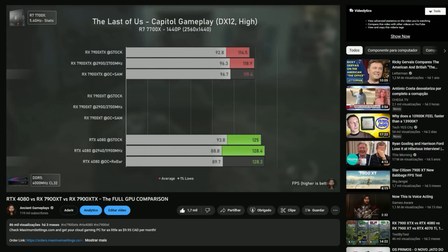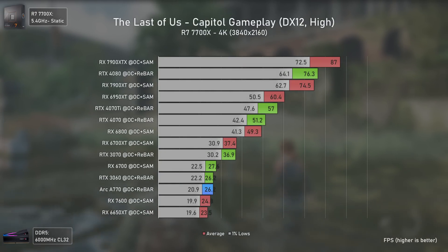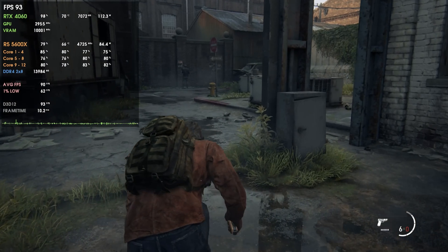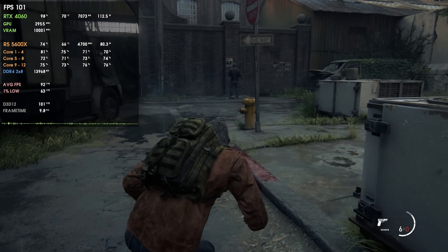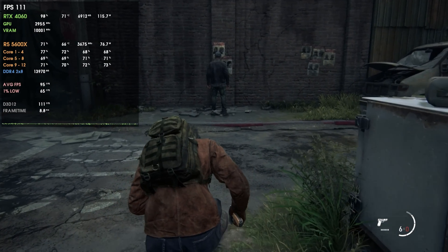It's important to note that the RX 7900 XT was slower than the RTX 4080 at all resolutions before the update, and it is now faster in all of them — definitely a worthy update. One thing that annoyed me before was that The Last of Us was made for PlayStation, which uses AMD hardware — specifically the PS5 uses a specific RDNA2 hybrid GPU. So it made no sense that NVIDIA GPUs were performing better than their AMD counterparts. Now we know it was because Smart Access Memory wasn't doing its job properly.